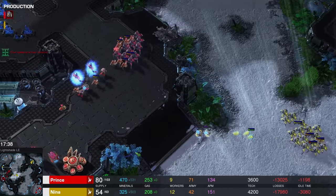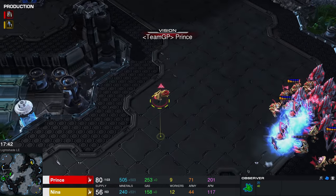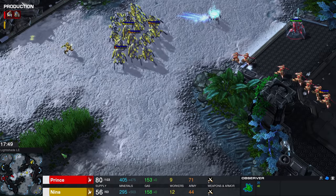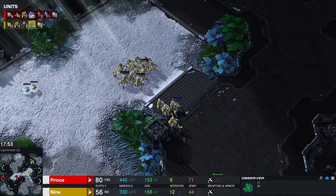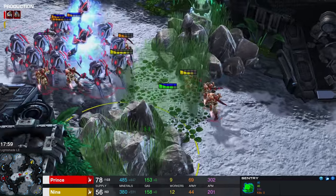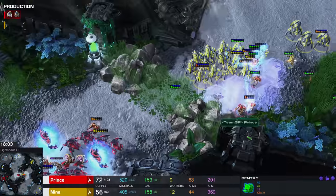Sentries — managed to escape just barely intact there. There is a Revelation on the observer, but it's going to be running out here in just a couple of seconds, and with that it's going to be cloaked once more. So unless Prince decides to target fire it down himself, there's really no way that Nina's going to be able to kill it.